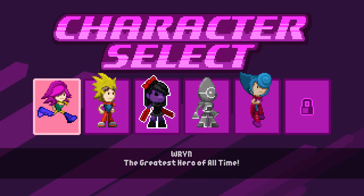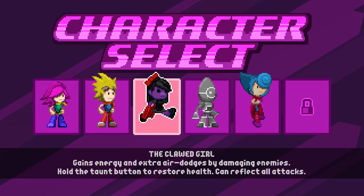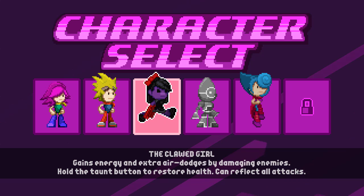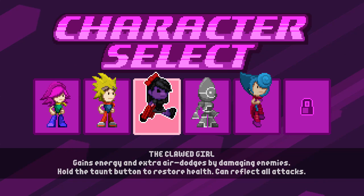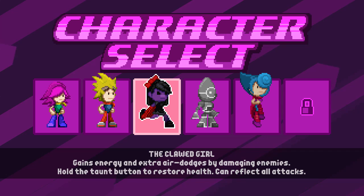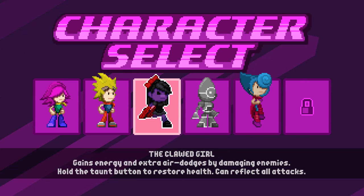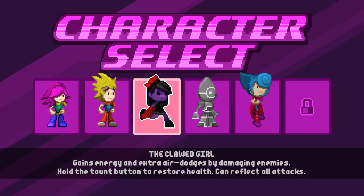I think Rin faces more and more purple the lower the difficulty is — on easy, almost every reflectable boss thing is gonna be purple. The clawed girl, which is from They Bleed Pixels, gains energy and extra air dashes from damaging enemies. She's really hard to play, but she can heal by using the taunt button and can reflect all attacks, though I'll show you when we play as her.